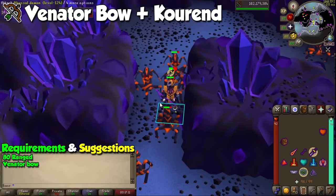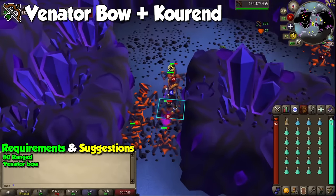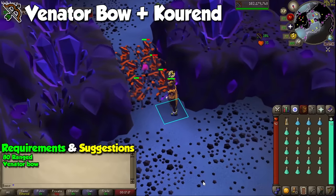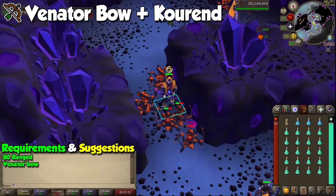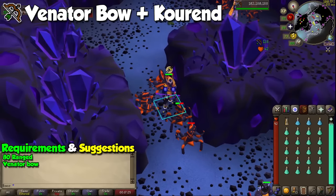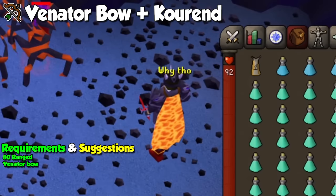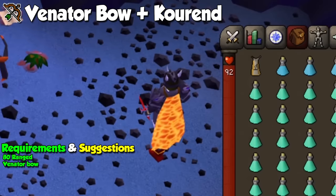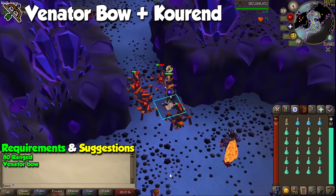Thanks to the Phantom Muspah released alongside Secrets of the North, the Venator Bow is one of the newest weapons to make their way into Old School RuneScape. After charging it with Ancient Essence, arrows shot from it can bounce up to three times to other targets if you are in a multi-combat area. If you're wealthy enough to own one, take it to the Catacombs of Kourend to kill monsters such as Bloodvelds and Abyssal Demons, and you will only need to click to attack more monsters and drink ranging and prayer potions.